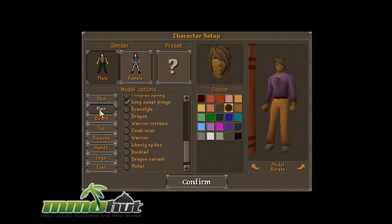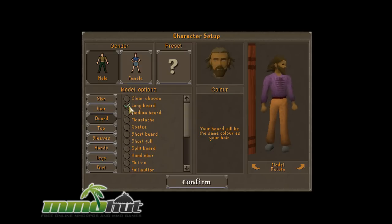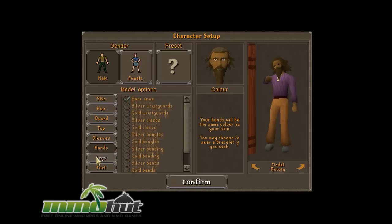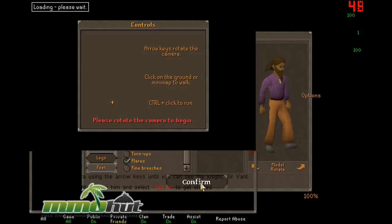We have a good amount of character customization options here, and the graphics aren't that great, but this is a browser-based game so it's not exactly a big deal. I'm not going to spend too much time here — I want to get into the game. We got a long beard, a plain top, light buttons. We do have a lot of character customization here, more so than most games. So let's confirm our character.